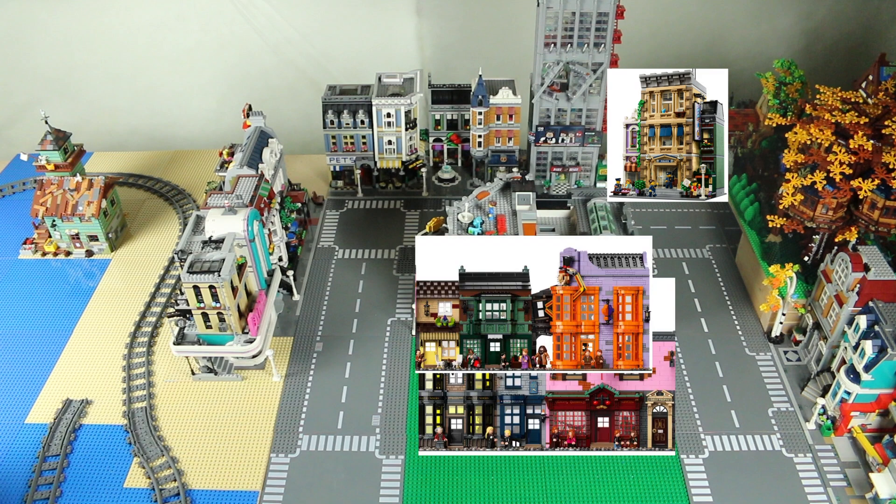Those four center base plates are going to be for Diagon Alley. A lot of people do this — they put the Diagon Alley in the middle, facing each other, and put the walls up. I think it's a great idea. It's a great way to integrate it into your city without it feeling like a sore eye, since the style of those sets don't really fit a lot of the city stuff. I do like it when people incorporate it into something like an alleyway.